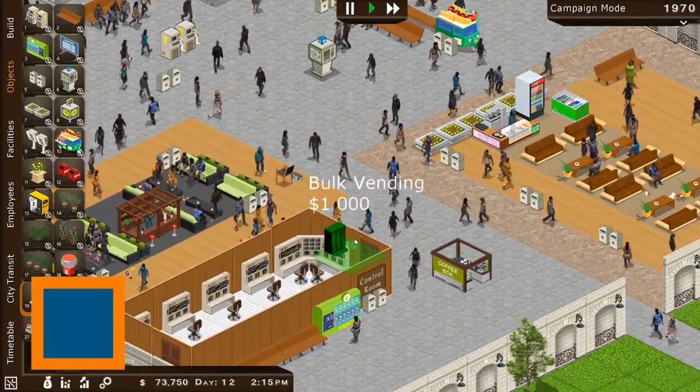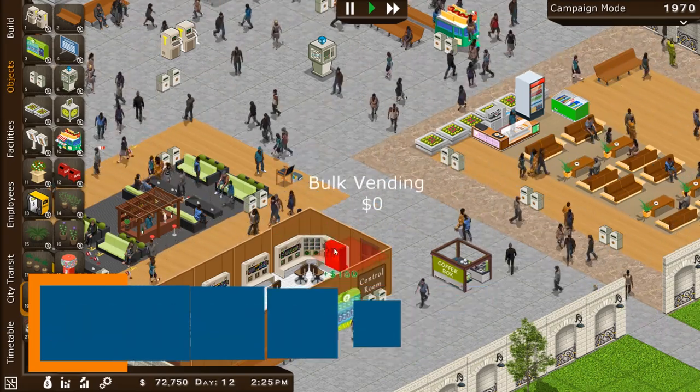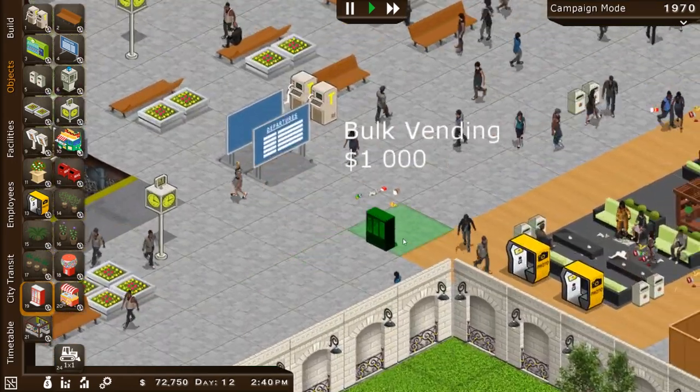Looks like we did a good job of filling out most of our station here. Let's go ahead and put a vending machine down here — you won't be able to see it but it's right there next to the Coffee Box. And there's some trash — uh-oh, we've got a red alert situation.